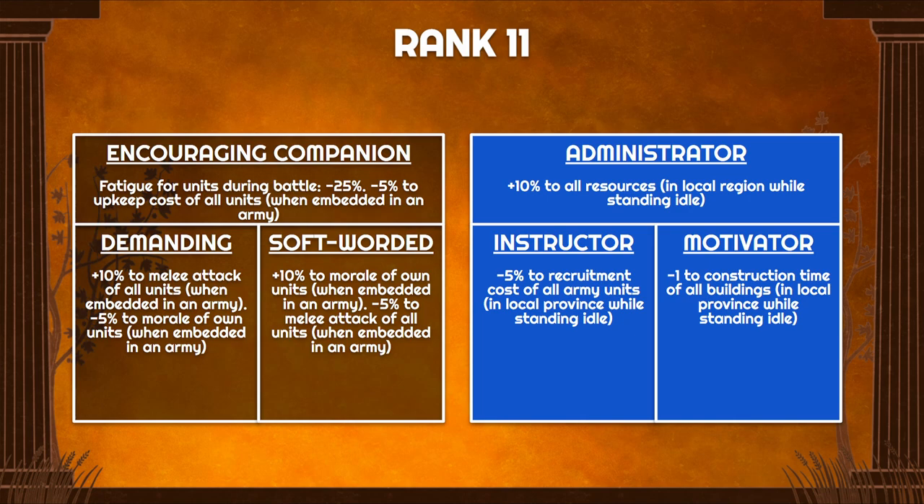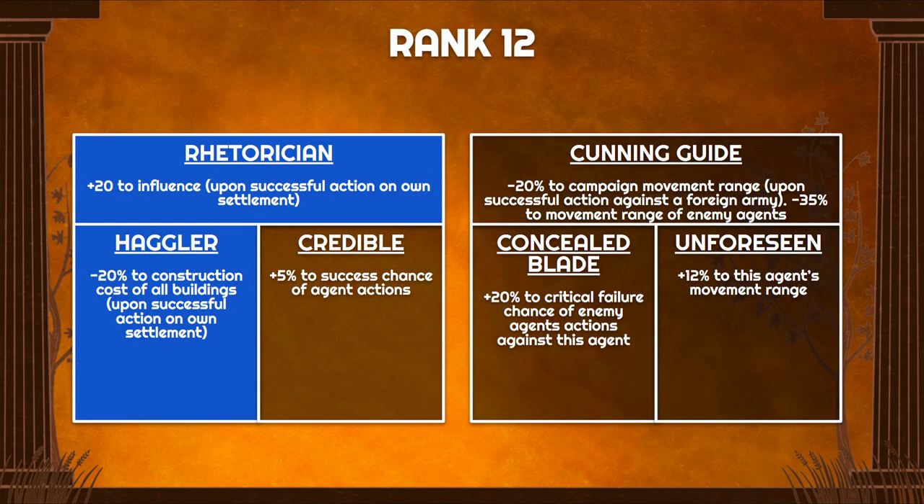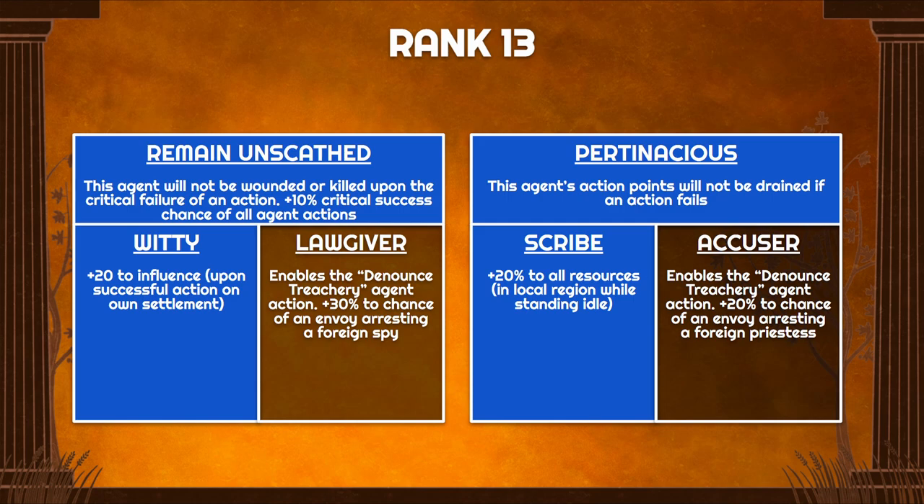Depending on whether you're using this Envoy for construction or recruitment, you can pick Instructor or Motivator. At rank 12 we again have Haggler — 20 points of influence and the 20% construction discount — which I think is quite powerful. At rank 13, you have a choice between Remain Unscathed with its 10% critical success chance, or Witty for 20 points of influence. Or you can take the other side for Scribe, which gives 20% to all resources. At that point we're over 50% total resource bonus just from standing there, and with a three-county province you can have a really booming economy.